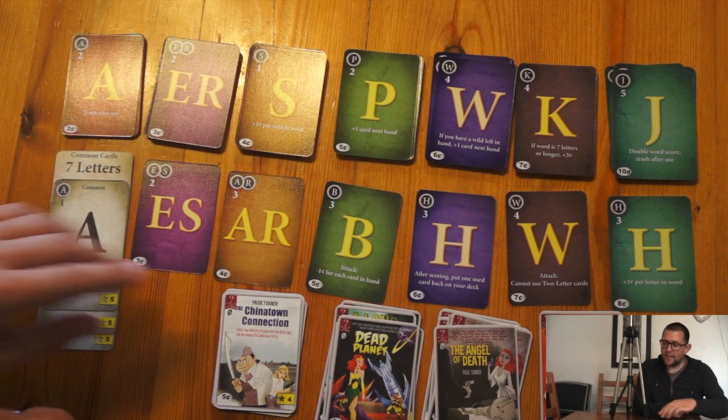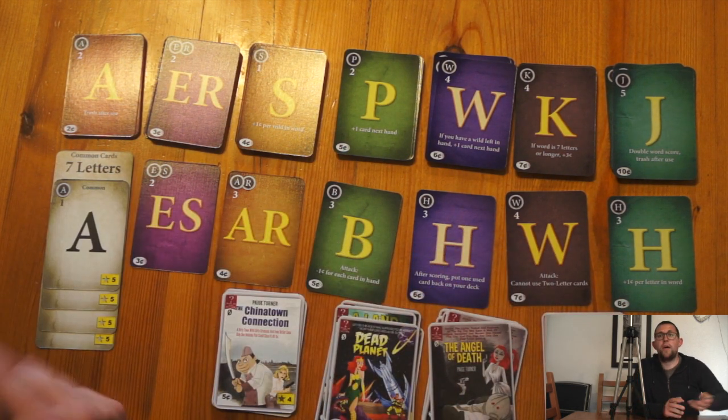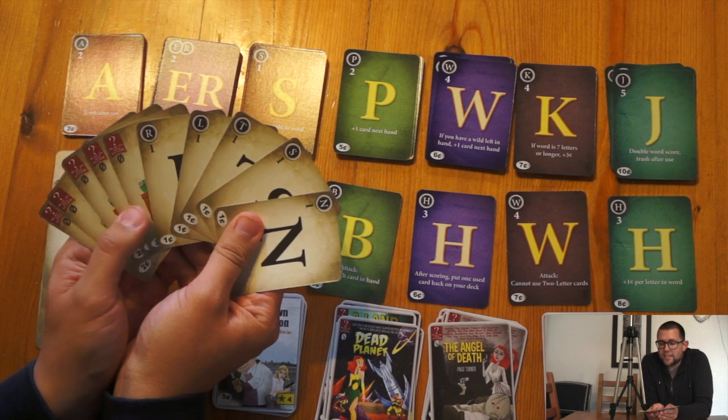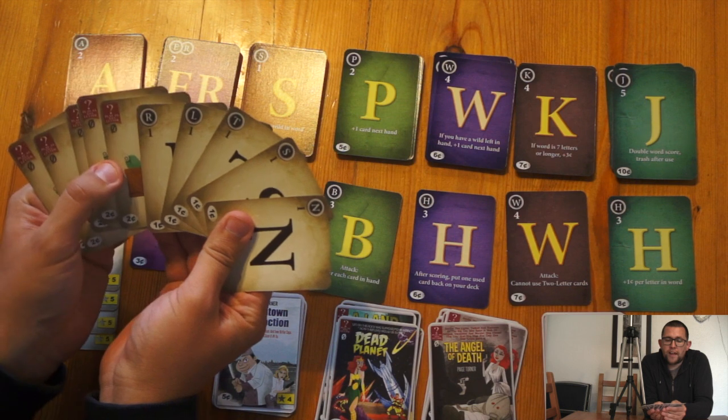The other way the game can end is by two of these Fame card or wild card piles being exhausted. Every player starts with the same hand of ten cards: the R, the L, the T, the S and the N, and five wild cards which are worth one victory point at the end.